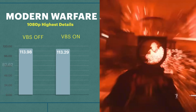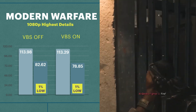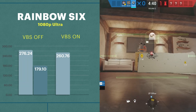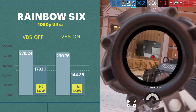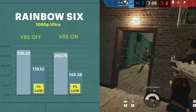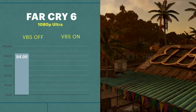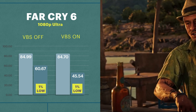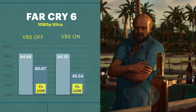Let's look at the 1% lows. For Modern Warfare, VBS off is at 82 FPS and VBS on is at 78 — still about a 4.5% decrease. Moving on to Rainbow Six Siege, it goes from about 180 FPS down to 144 — a 20% decrease in the 1% lows. For me playing this it wasn't really noticeable, given the continuous frame rate was still around the 144Hz of my laptop's monitor, but if you have a worse setup or integrated graphics, you'd feel that 20% drop. Far Cry 6 is where I really felt it — while both runs averaged 84 FPS, with VBS on it would drop down to the 40s. Overall the 1% lows took a 25% decrease, going from around 60 FPS to 45 FPS.